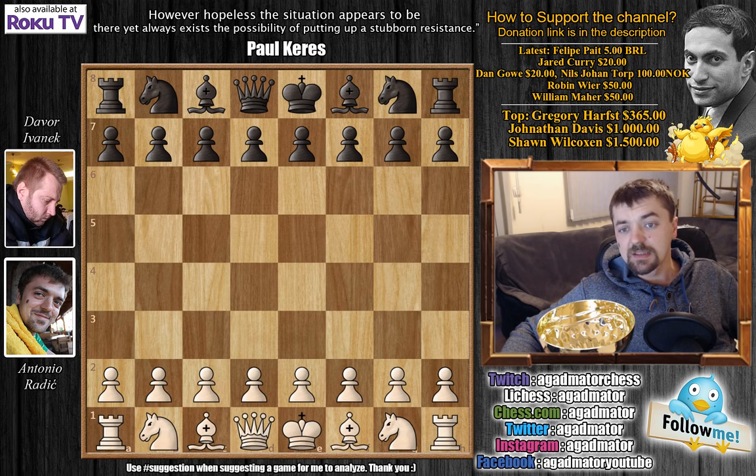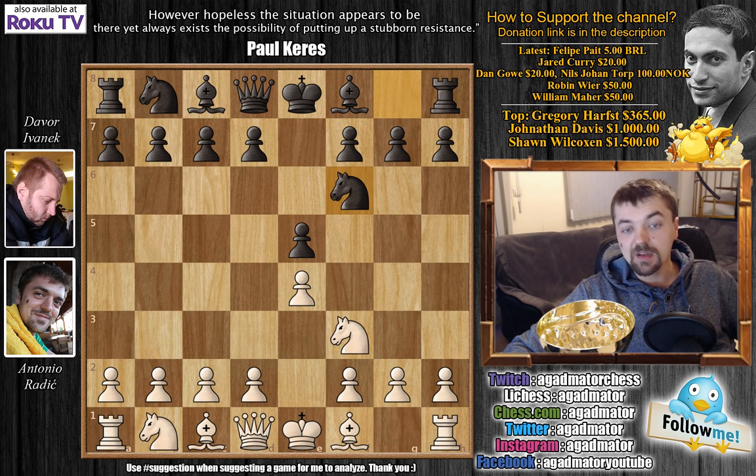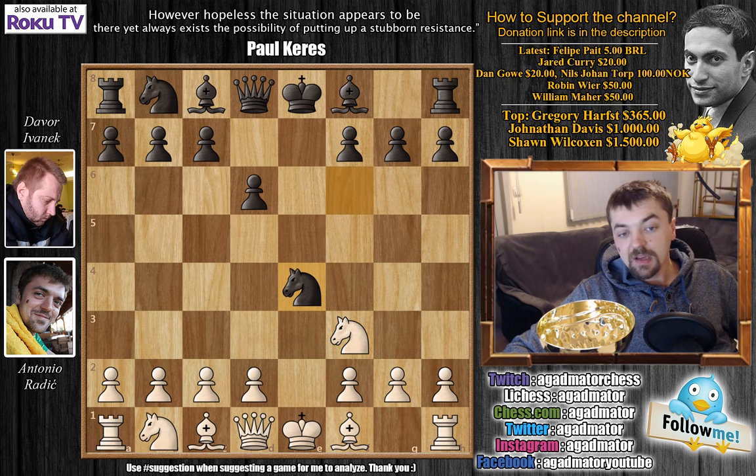This is definitely my favorite game from this championship regardless of the result. I played e4, he played e5, Nf3 and Nf6 — so he did go for the Petrov defense. I played knight captures on e5, he played d6, Nf3, then knight captures on e4, and here I played knight to c3 — the Nimzovic variation of the Petrov defense.